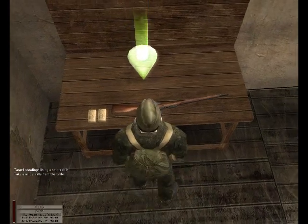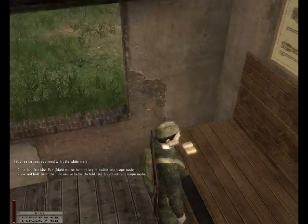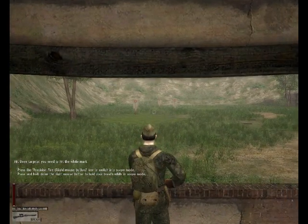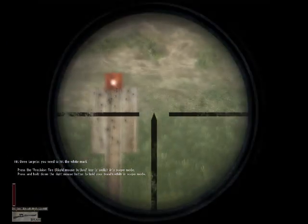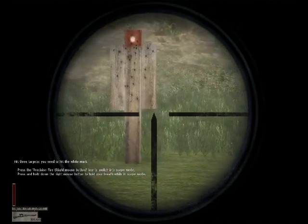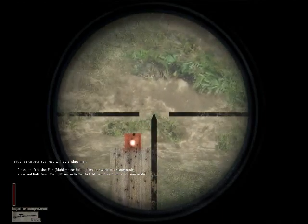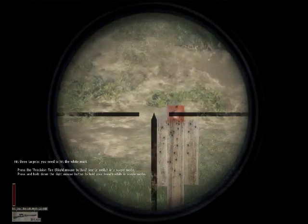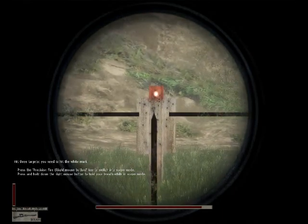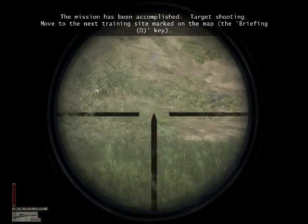The Mosin-Nagant rifle! Take that. Hit three targets - you need to hit the white mark. Let's crouch; that'll help a little bit. Press and hold down the right mouse button to hold your breath while in scope mode. We don't necessarily need scope mode - we can do it after a few tries. Hold your breath and fire, then do the same again. Excellent.